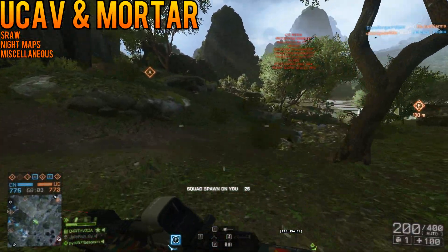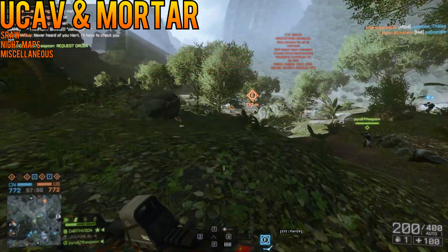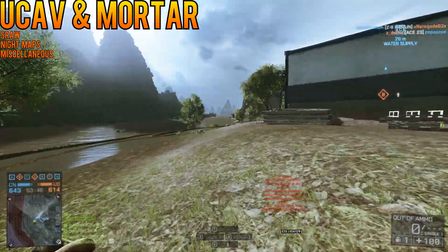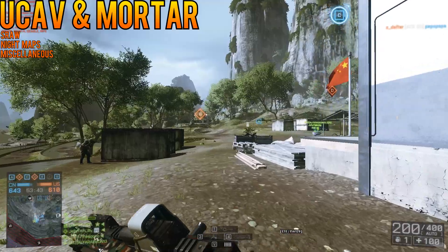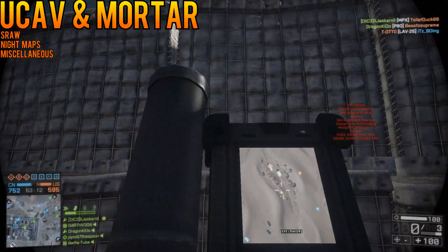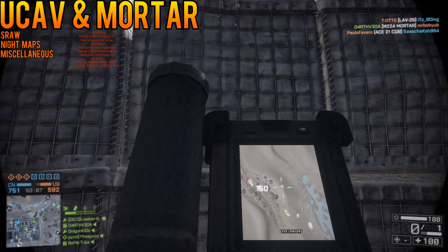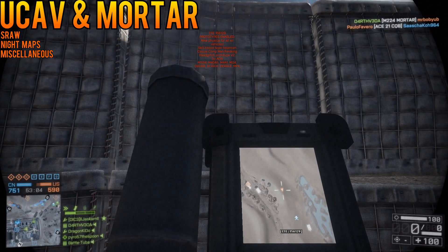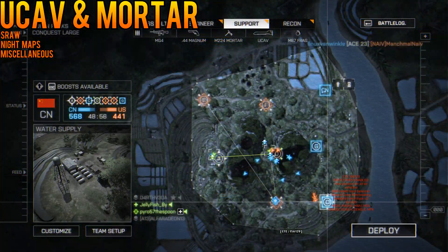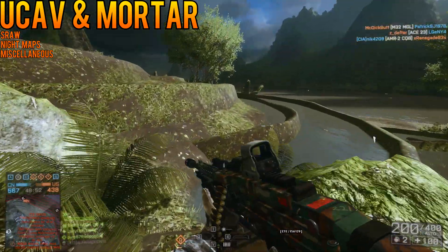If you've been waiting for a UCAV and Mortar nerf, this is your week. DICE has added a mandatory cooldown to these two weapons whenever a player spawns. You can no longer spawn and immediately start using either of these weapons. For the UCAV, it's a 60-second waiting period before you can deploy the weapon, and for the Mortar, it's 30 seconds. After playing around with this, I have to say this will have the biggest impact at the start of rounds and for players used to spawning and immediately using a weapon in a reprisal role. I suspect this also fixes the commander crate exploit for the UCAV. Ultimately, this change seems like a good one, even if I was missing my UCAV quite a bit for the quick helicopter takedown.